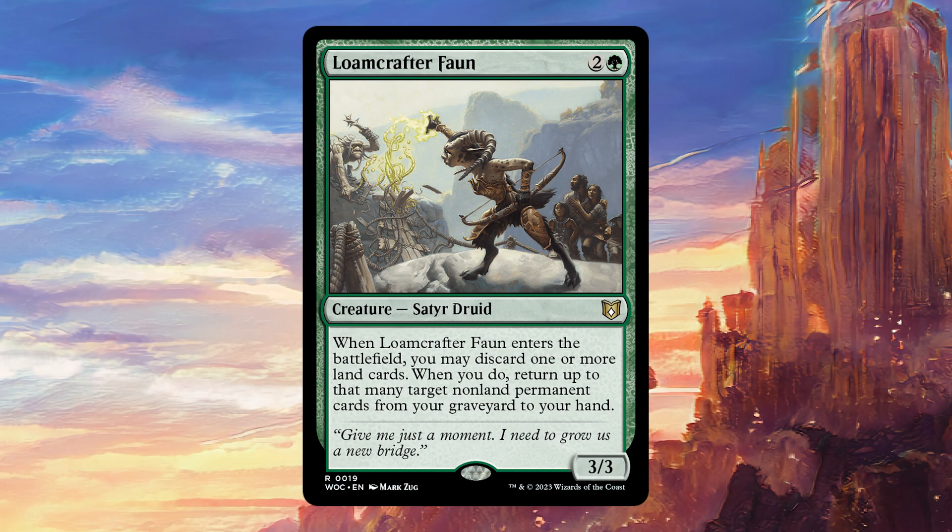On top of that, all the usual things apply when having this on a creature as opposed to a sorcery or an instant. You're going to get to bounce it and reuse the effect a lot. It doesn't exile anything as part of its cost, so it's very repeatable — as long as you keep having things in your graveyard to recur and keep having lands to discard, you're going to be able to do this over and over, which feels really strong.